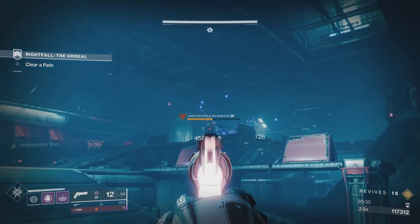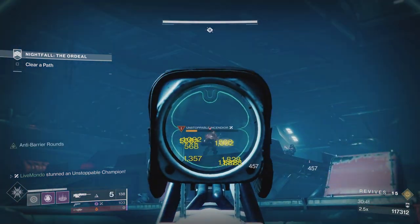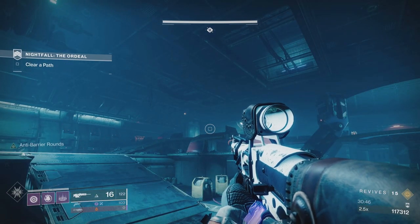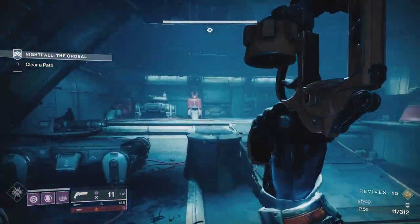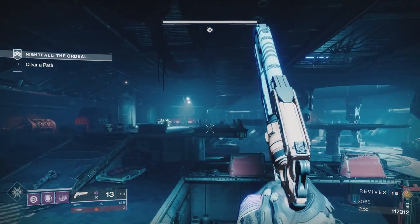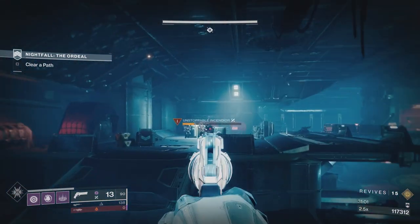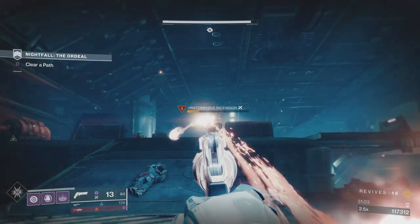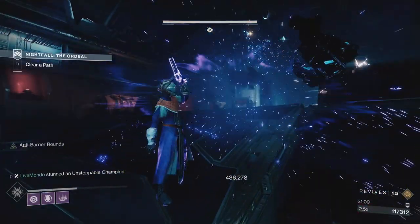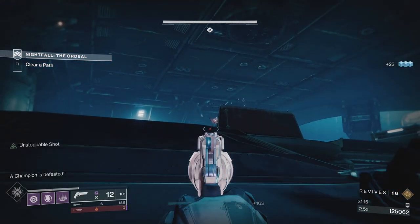I'm trying to get a stop on one of these and the grenades are doing yellow numbers. Sundering Glare is my personal favorite of the seasonal mods because you weaken the enemy. The great thing about it - as far as I'm aware as a solo player - is that Sundering Glare is a fireteam-wide thing. If you proc it, it works for your whole fireteam.